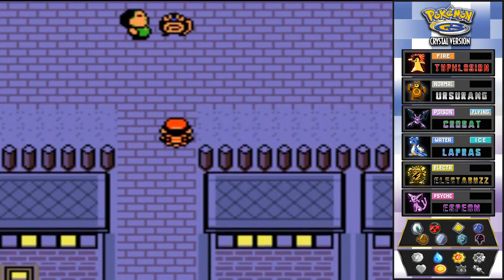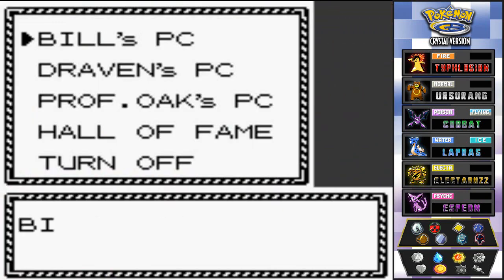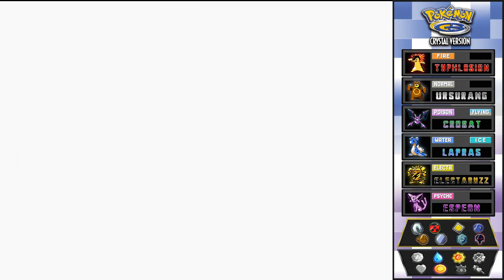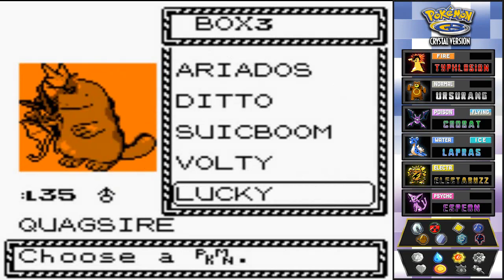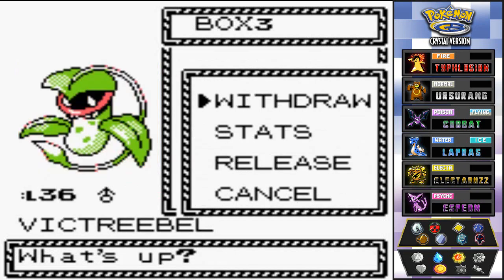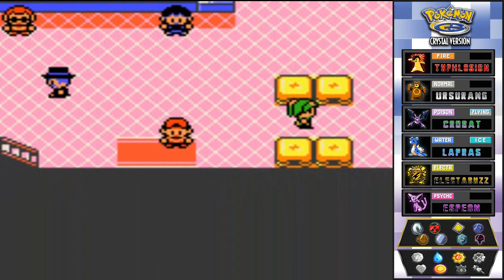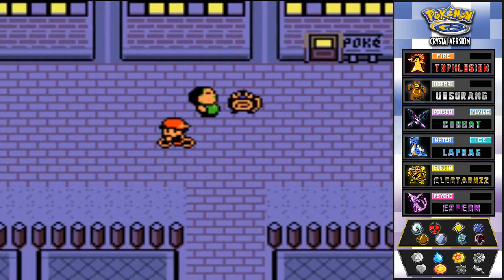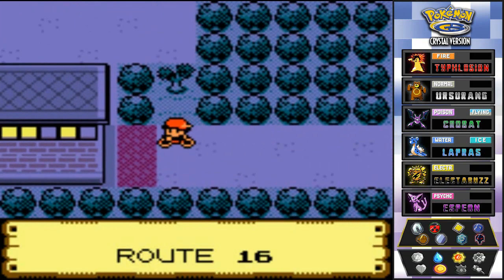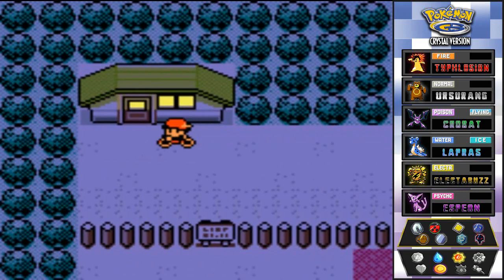Now we're at Route 16 and I actually need to go get Razor from the PC. We're going to deposit Kid Thunder — you did your job destroying Misty — and swap in Razor. Razor, Blazer, Blazer, Michelle — guess where that name is from, guys! First person to get it right gets a shout-out in the next episode. This tree can be cut — yes it can!